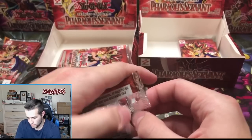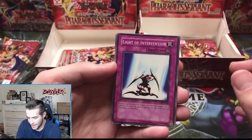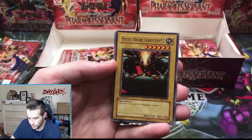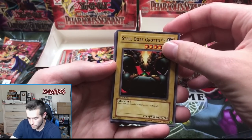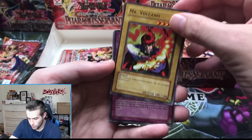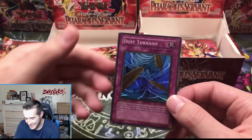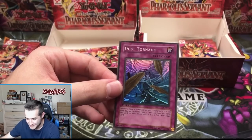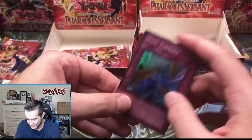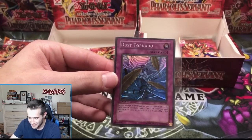Second pack — Light of Intervention, Earth Shaker, Steel Ogre Grotto, Mr. Volcano — and when I tell you about dupes in 36-pack boxes, there's always dupes — another Dust Tornado! Double Dust! That's pretty awesome man. So many supers left — I knew it.